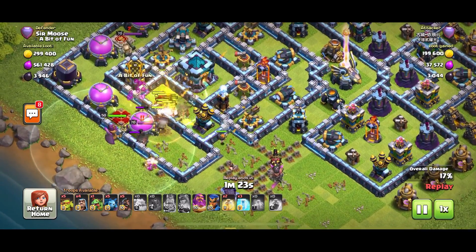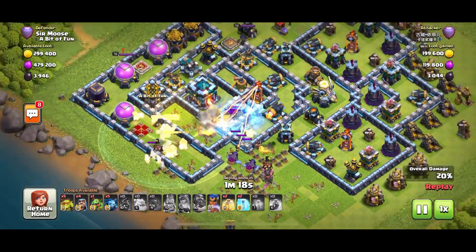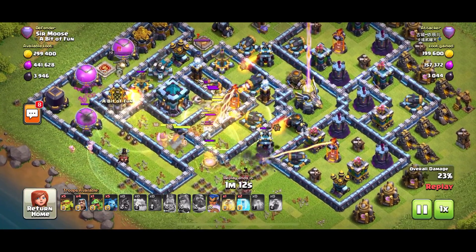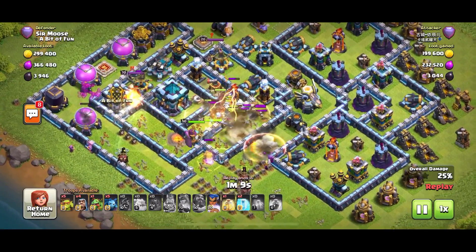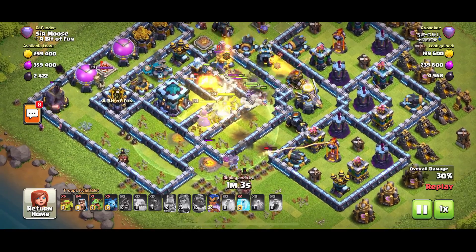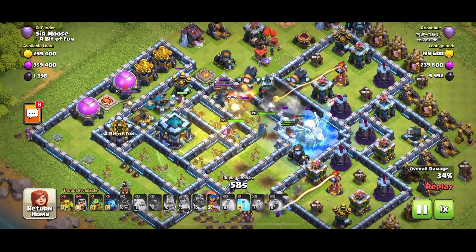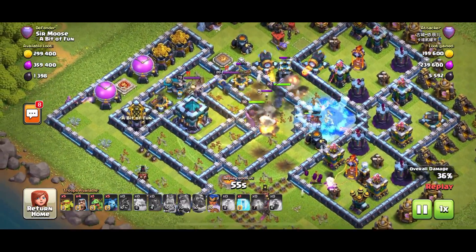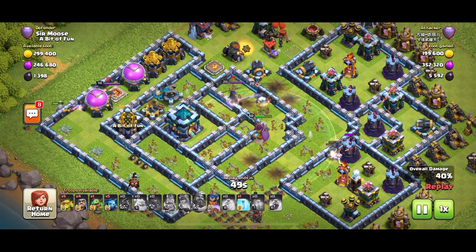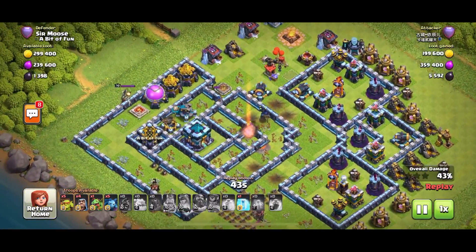The scattershot - the hogs hate the scattershot. More hogs being sent in. The town hall hasn't been activated yet, so the hogs just ride past it - it's just a peaceful little town hall until it hits 50%. Those hogs are having a tough time - skeletons flung by spring traps, the scattershot shredding them. There are not many left. The royal champion and the king are out - this base is fantastic, those hog riders have been vaporized.